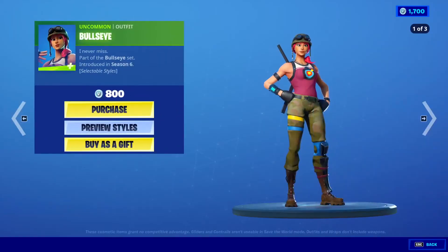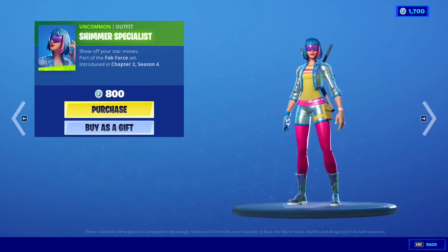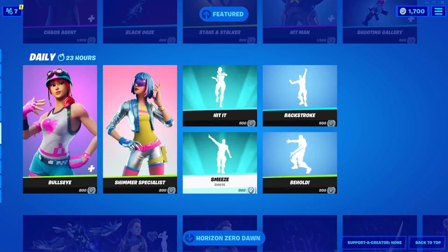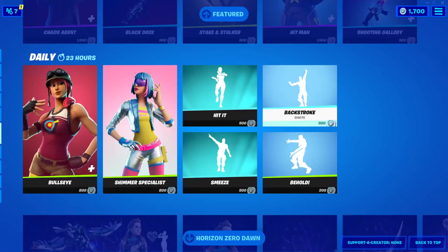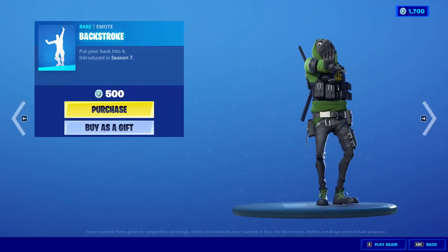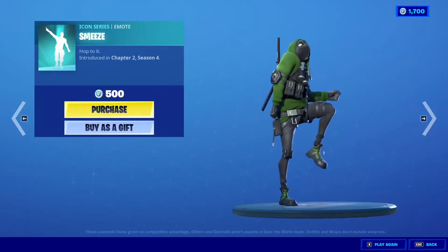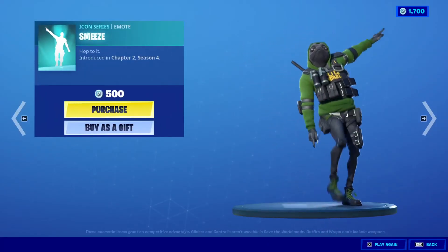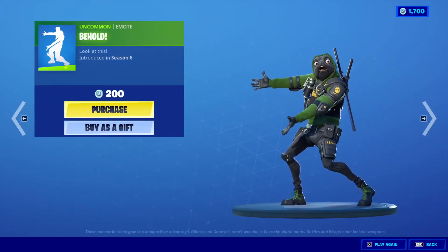Bullseye, 800 V-Bucks. Shimmer Specialist Outfit, 800 V-Bucks. Hit-It Emote is still here, 500 V-Bucks. Backstroke Emote, 500 V-Bucks. Sneezy, 500 V-Bucks. And Behold, 200 V-Bucks.